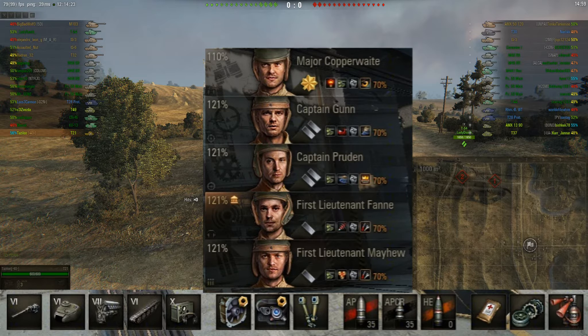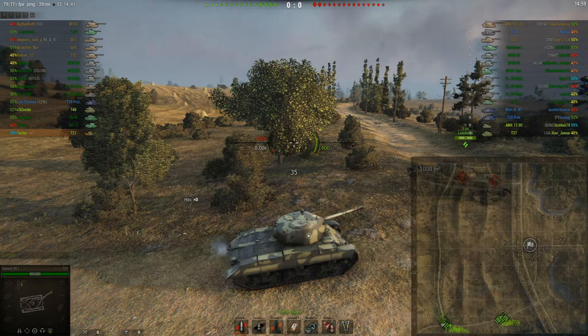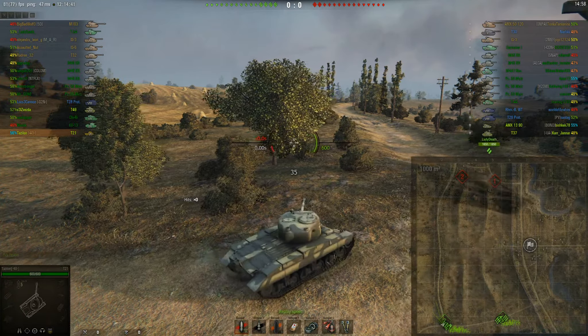Enemy team, we each have two scouts. Enemy team has three TDs, two heavies, rest are mediums. Whereas we have one TD, four heavies, and the rest are mediums. We have more heavies — could be good if there's a hill fight up here and our heavies go there. We should dominate over there, but for the rest of the battlefield, they may have a slight advantage mobility-wise.